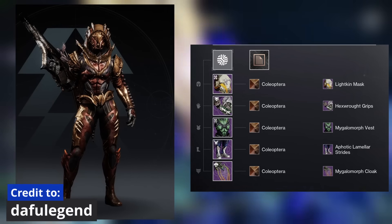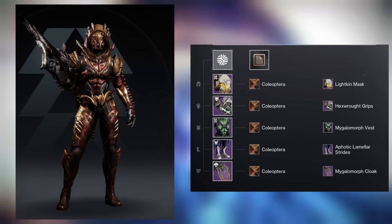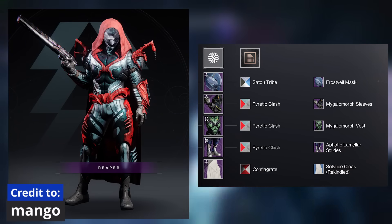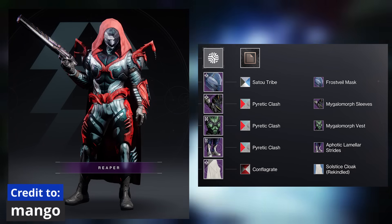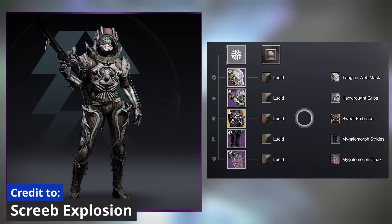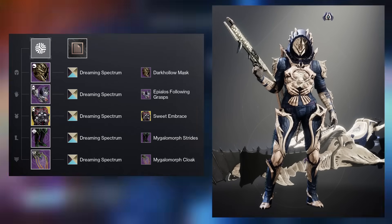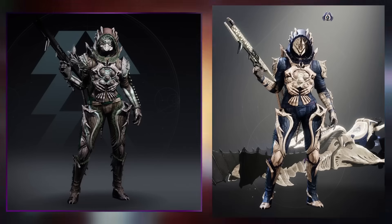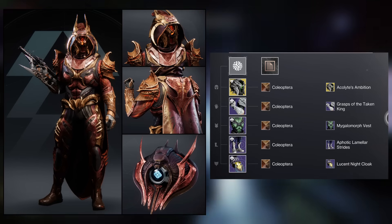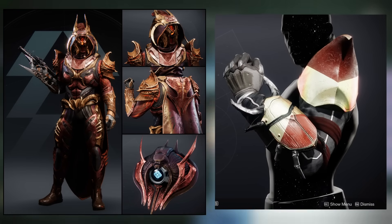Alright hunters, your turn. Let's kick things off with the perfectly crafted set from Dafu Legend — if I didn't know better I would have thought it was a full set, and the aphoatic legs are the perfect pairing for the spider chest piece. Here's another great example by one of my mods, Mango — it definitely reminds me of Spider-Man. One of my favorites is from Screeb Explosion, which shares a lot of the same pieces as my set including the Omni Oculus ornament. I definitely prefer their helmet and shader choice over mine. For those wanting a Beetle Hunter instead of a spider look, this set from one of my mods is the closest you'll probably get — I bet the Capri Sting exotic would look great with it.